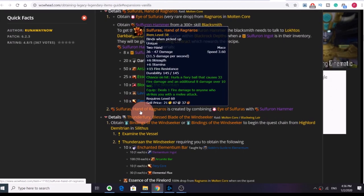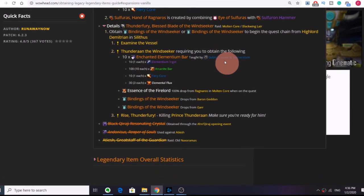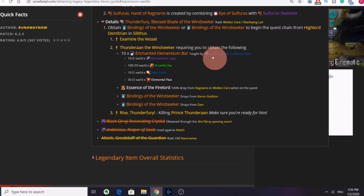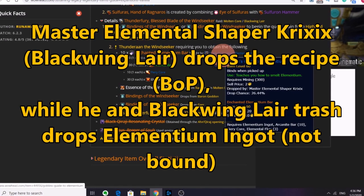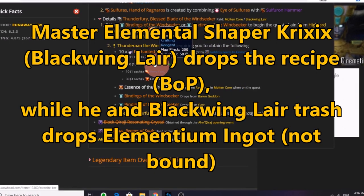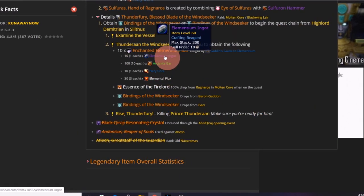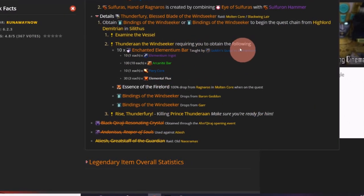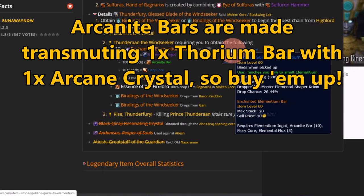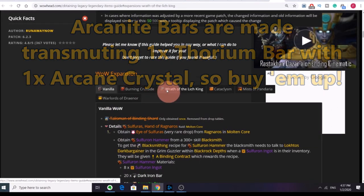Moving on to the next weapon, the infamous Thunderfury, Blessed Blade of the Windseeker. It primarily involves arcanite bars just like Sulfuras, and also enchanted elementium bars which miners have to learn by getting a recipe drop from the boss Master Elemental Shaper Kor'thog in Blackwing Lair, and also uses elementium ingots which drop from Blackwing Lair trash in order to craft these bars. Although the weapon itself can't be sold, these elementium bars and especially arcanite bars are going to see some huge demand, so I definitely recommend buying up thorium ore or bars and arcane crystals right now if you see any for cheap.